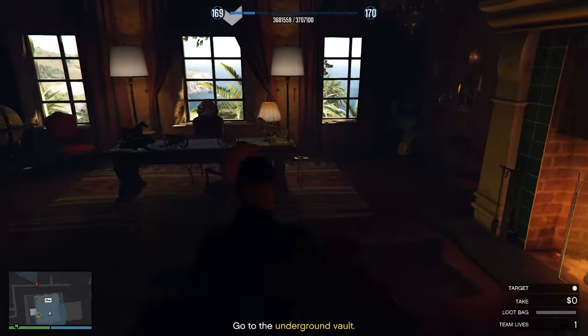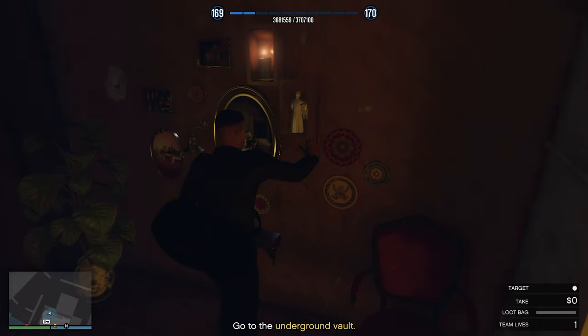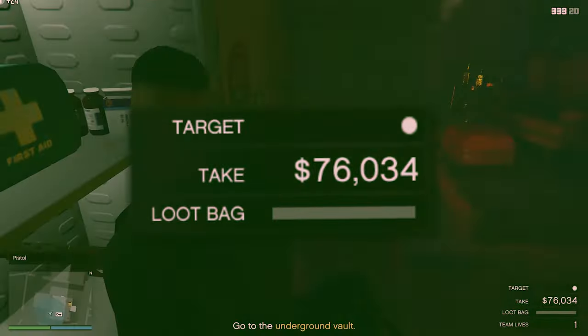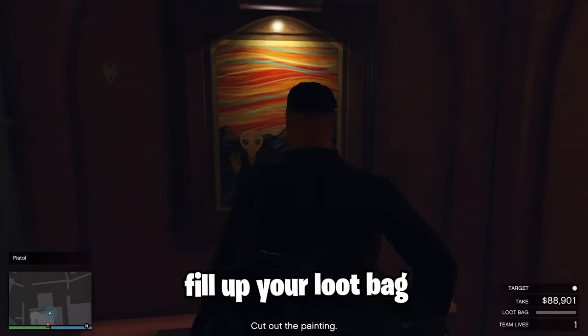Now run inside the building and over here you can open the safe where you can get some extra cash. I got around $76,000 which won't even fill up your loot bags.